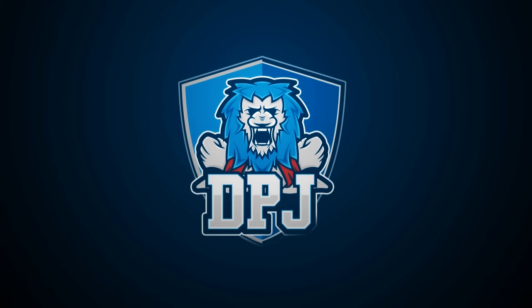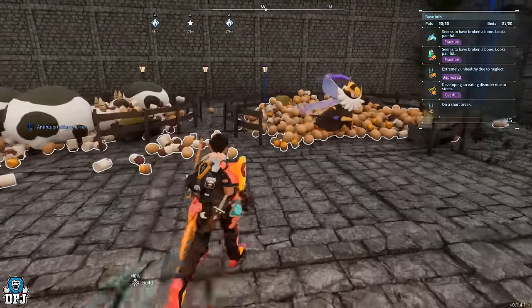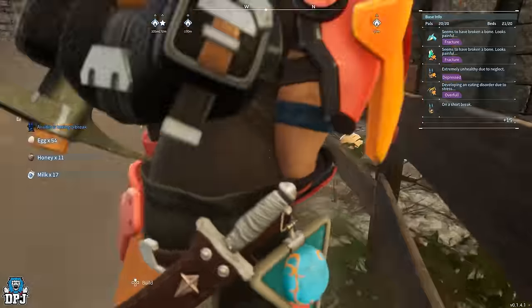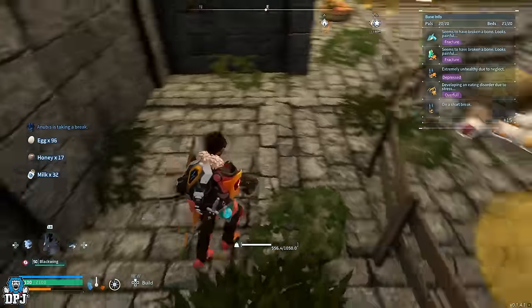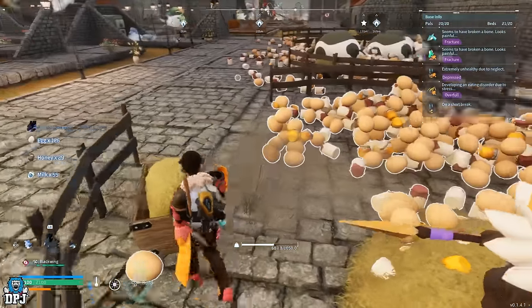Ranch Pals in Palworld are super important for players looking to create foods, cakes — you name it. If a Pal has that farming work suitability trait, this guide should help you make those Ranch Pals more efficient for you. I'll also give you a few tips and tricks on how things around a ranch should be set up.